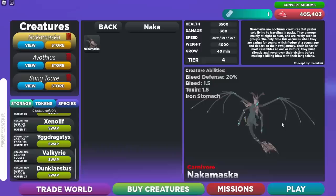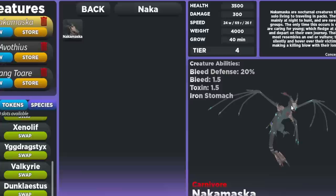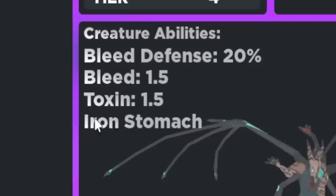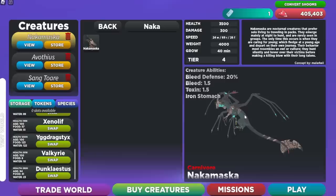Let's check out the Nakamasuka stats. It has 3,500 HP, it does 300 damage, it has a weight of 4,000, it takes 40 minutes to grow, and it's a Tier 4. That is actually not that bad for a Tier 4. Its creature abilities include a bleed defense of 20%, 1.5 bleed per bite, 1.5 toxin per bite, and iron stomach. The toxin and bleed stack up over time and can easily kill tanky stuff, so this creature is not bad at all.